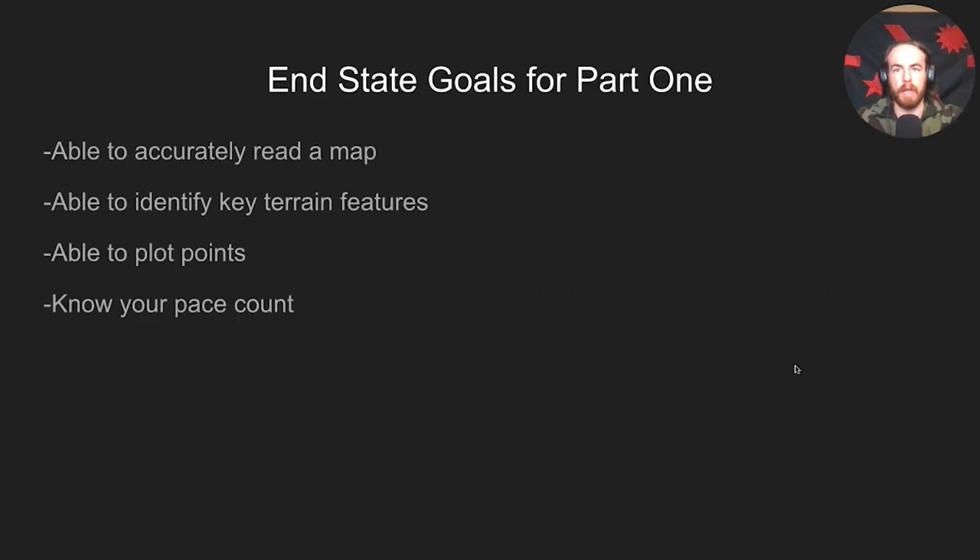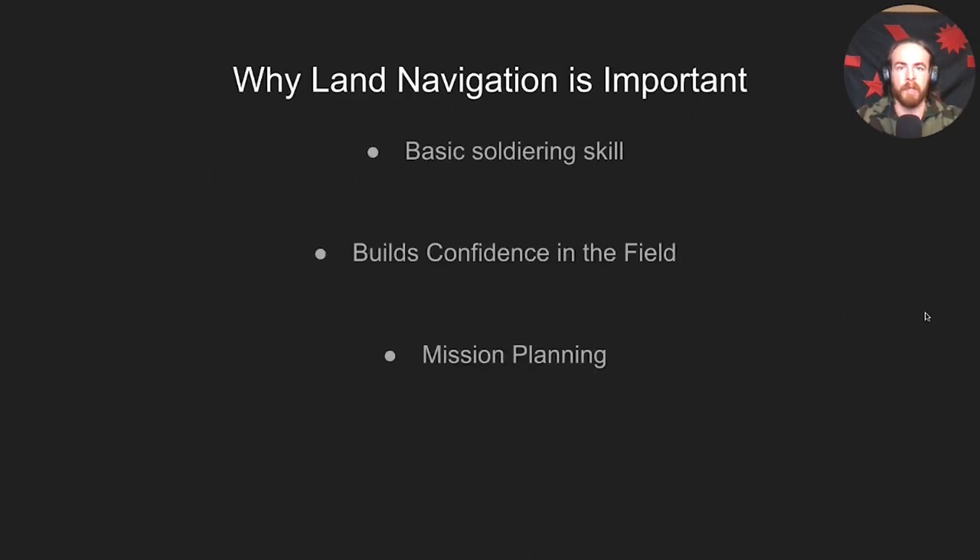So why is land navigation important? The end state goals for part one: you're going to be able to accurately read a map, identify key terrain features, plot points, and know your pace count. Land navigation is a basic soldiering skill — everyone, regardless of who they are or what MOS they have, should be able to navigate from point A to point B in an effective and accurate manner.